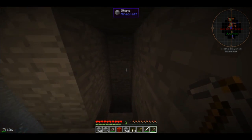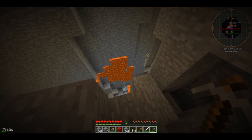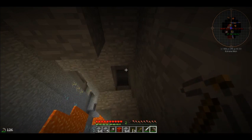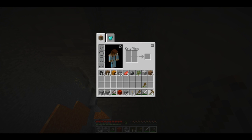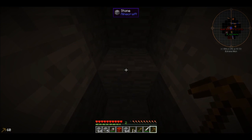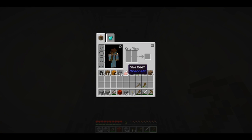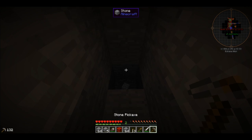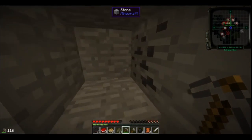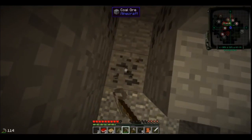I believe we're having some server lag now. I'm using a tool that doesn't actually exist in my inventory - I'm punching holes in this wall and they're not staying punched. It seems to have fixed; I was just breaking a bunch of blocks that were coming back. Let me gather up all this coal.